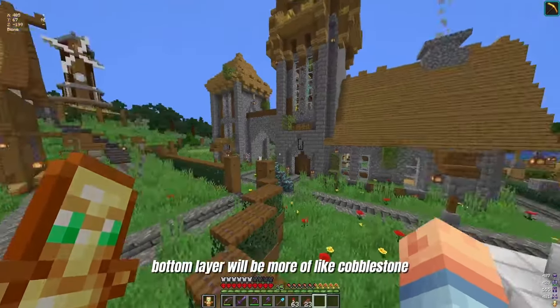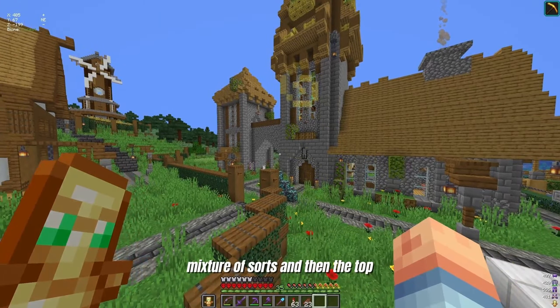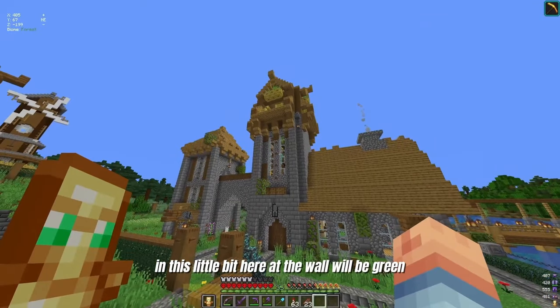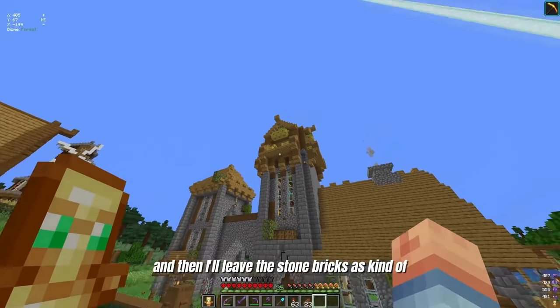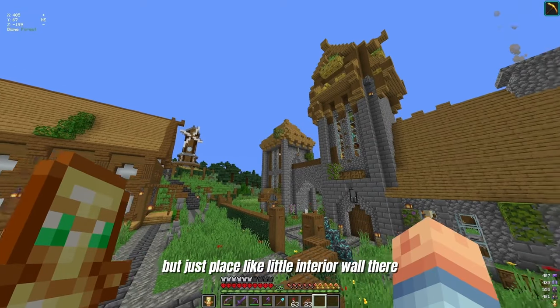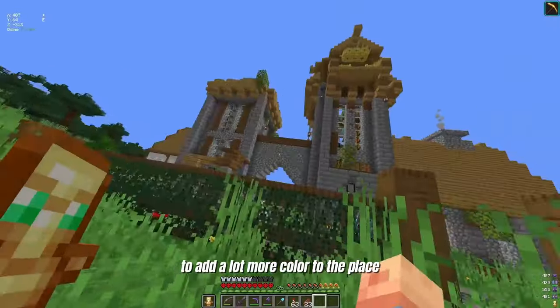I think I'm going to use some green terracotta and mix that in here. The bottom layer will be more of a cobblestone mixture, and then the top bit at the wall will be green. I'll leave the stone bricks as the outline of the buildings and place a little interior wall there with just green. I think that's going to add a lot more color to the place.